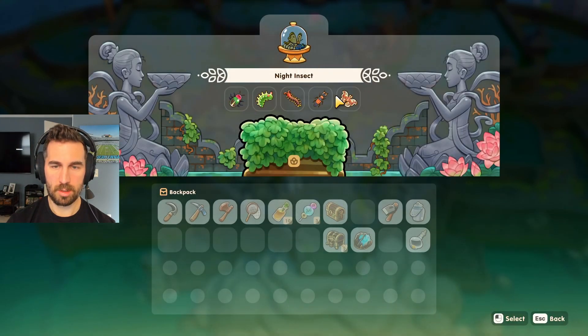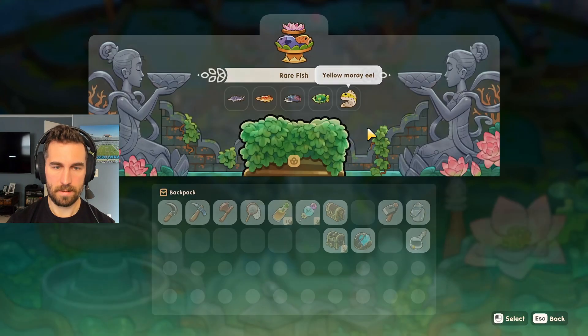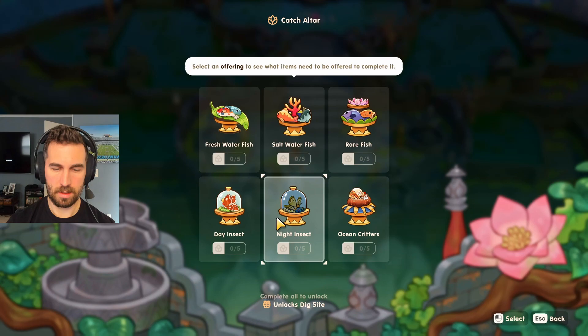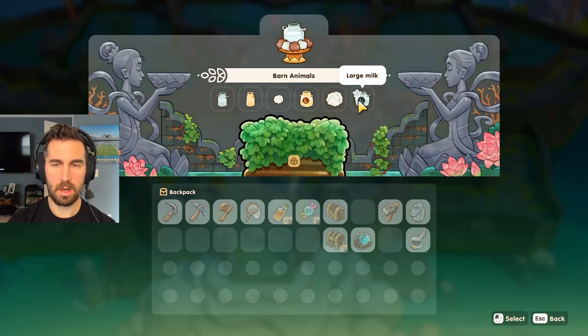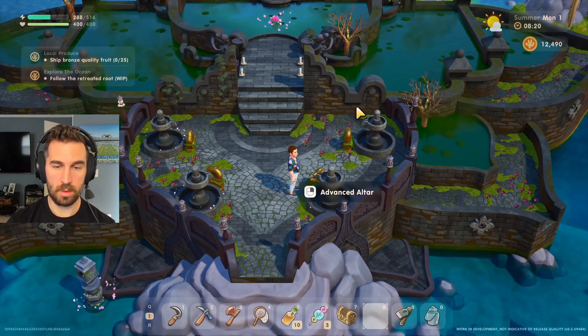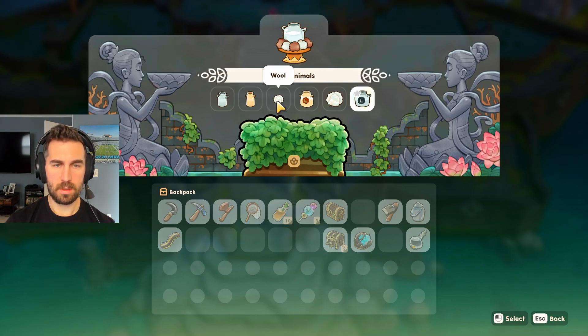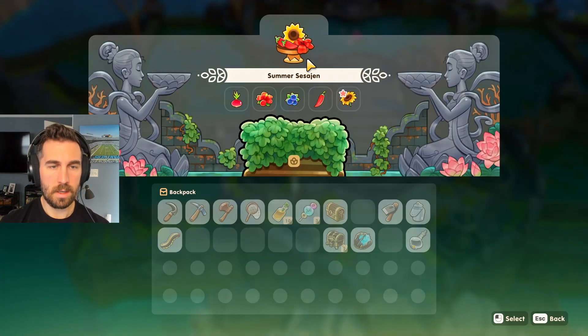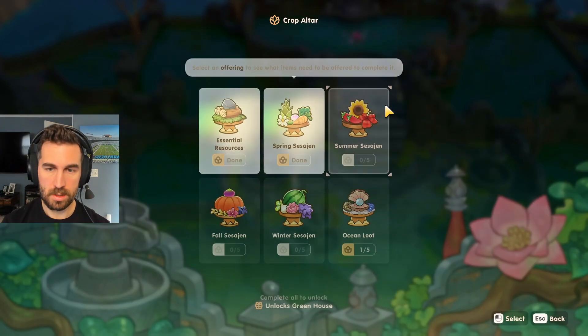I hope I didn't screw myself because spring — this is cool. Barn animals. I can grab that real quick. Boom. Milk, goat milk, wool, large goat milk, and wool. Alright, so we need shallot, hibiscus, blueberry, hot pepper, and a bronze tier sunflower, which we can do.